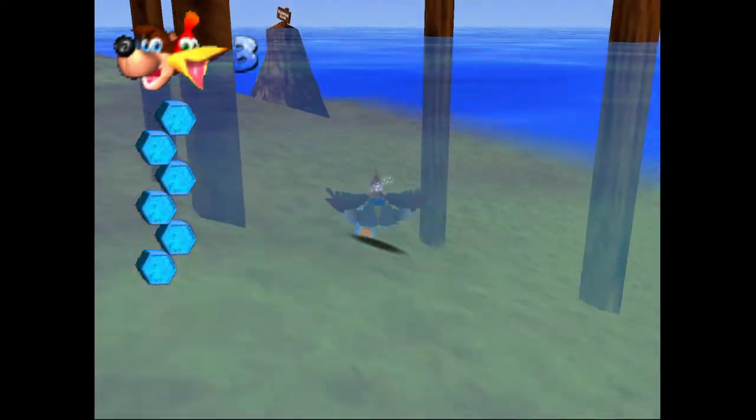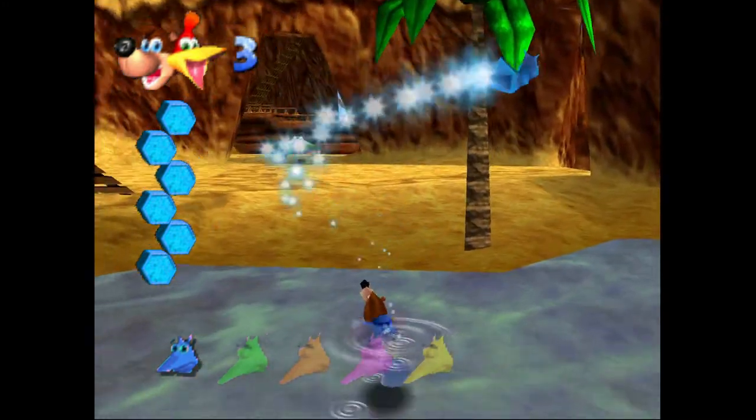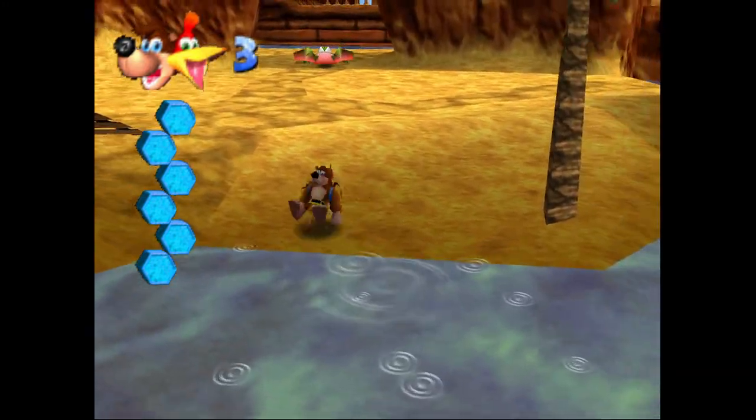You can actually disable Snacker the Shark just by hitting him a few times with those eggs. That'll allow us to safely grab the Blue Jinjo underneath the starting point.